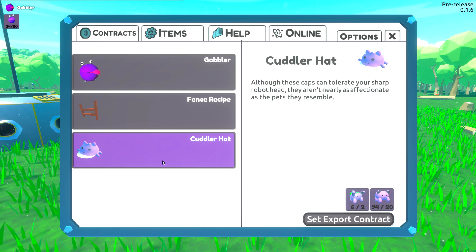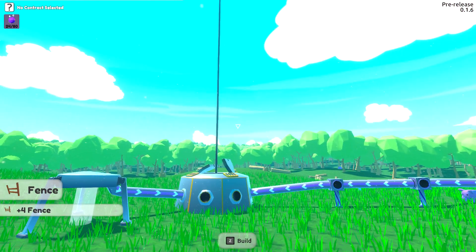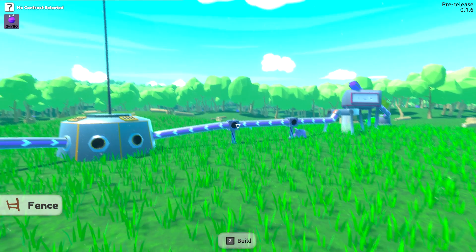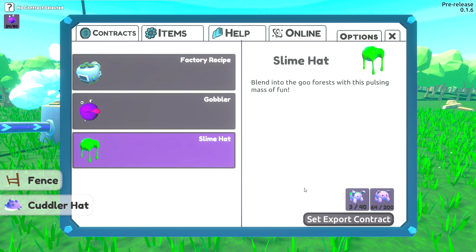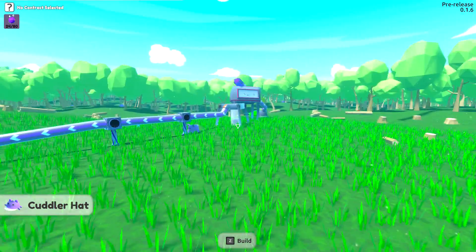There is a fence recipe - these cuddler hats, they can tolerate your sharp butt head. They're nearly as affectionate as pets. Maybe the cuddler hat is going to help me get the cuddlers and they'll be happy with me all the time. That's possible. Let's set export - we're gonna get the fence. Wow, that cost a lot! That was a lot, dudes. Set export for this one here and we'll get that slime hat too.